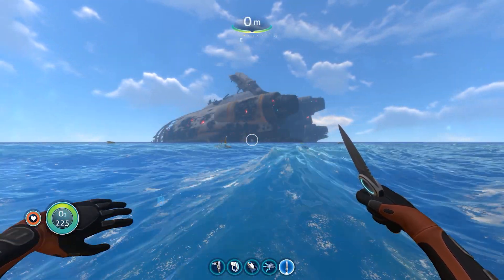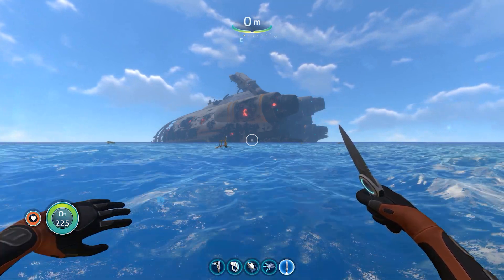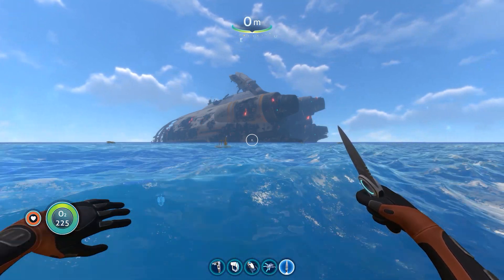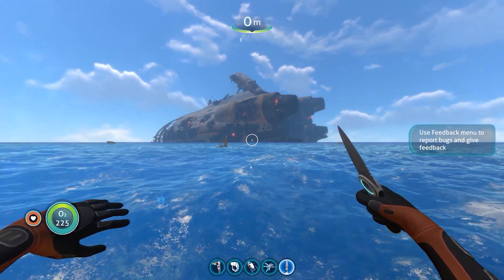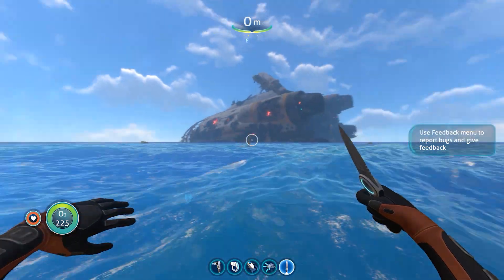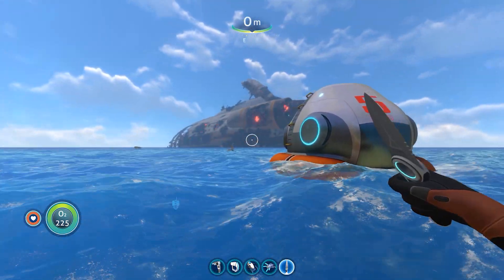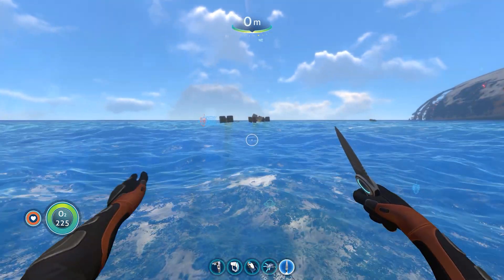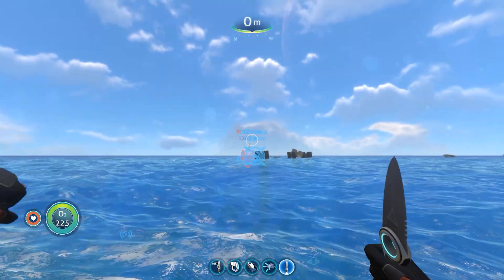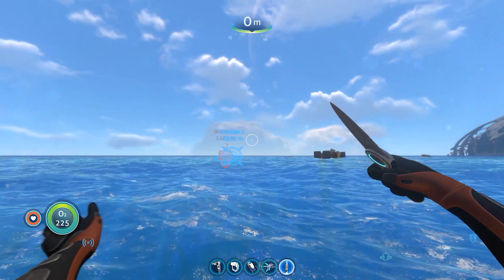Hey everybody, Steven here. For today's video I'm going to show you where you need to go to find the purple artifact and the precursor facility that it opens. I'm actually at the life pod where you crash land — you've got the Aurora right there and my base is right here. You see that smoke and those clouds way over there? That's where you're gonna be heading.